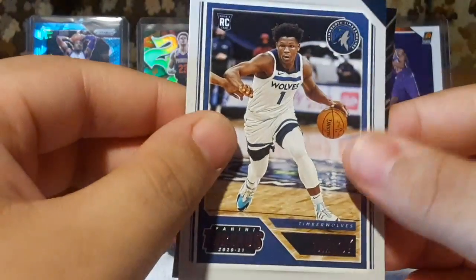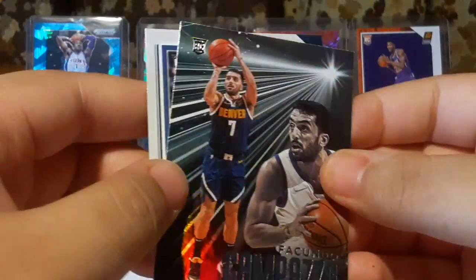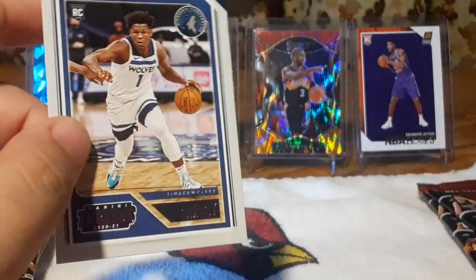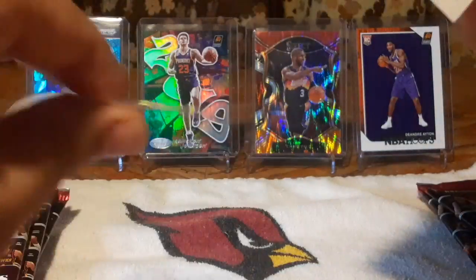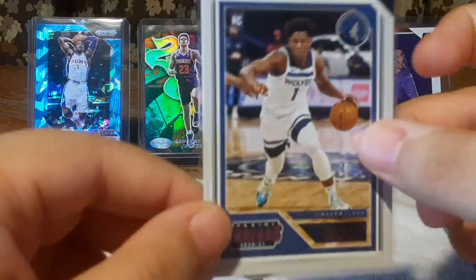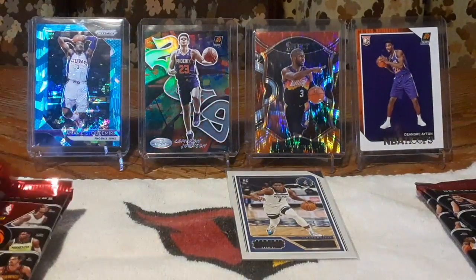Ant-Man, pink! And then we have Campazzo. Let me sleeve up that Ant-Man — I brought my sleeves with me right now. That's a very good one to get. That playing game — AD versus the Clippers — was very, very good. He's becoming one of my favorite players.